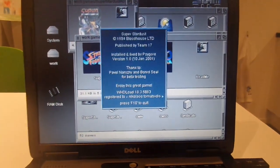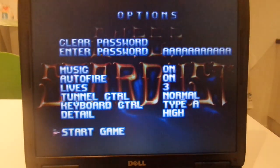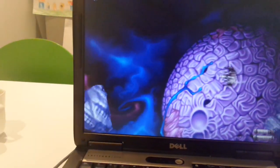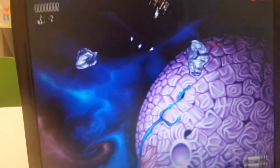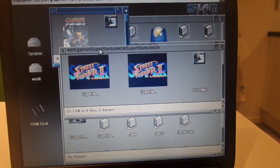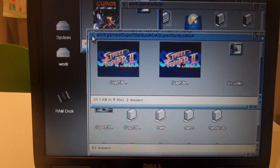Starting now — it takes a little bit of time, but it's much better than loading discs. With one hand this is not easy. With F10 it quits, so that's good. It restarted a couple of times but it's back now. Sensible World Soccer also works great.